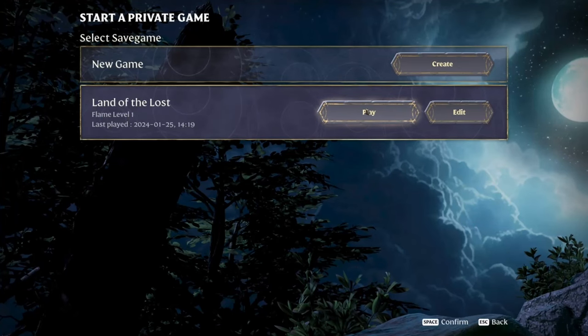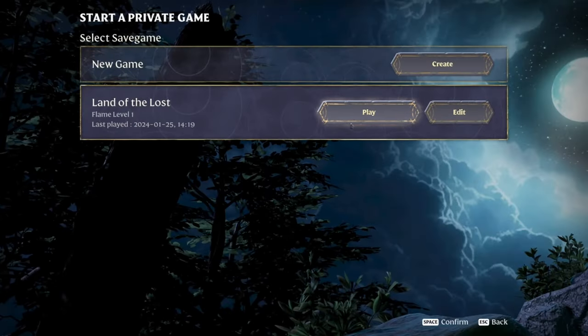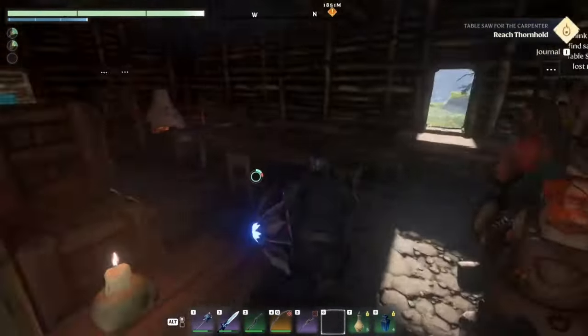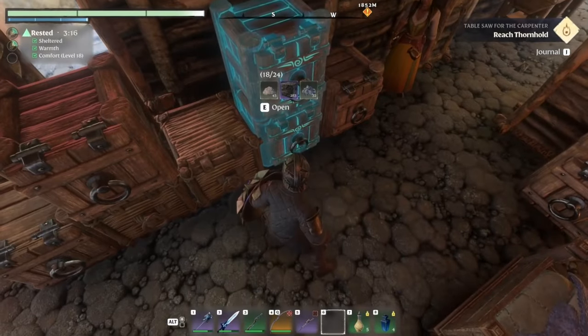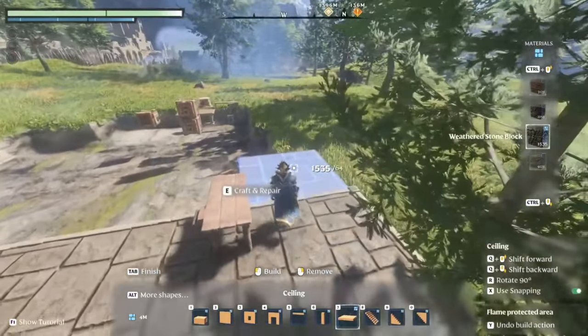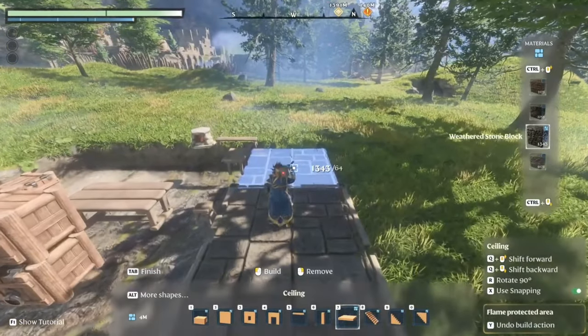Your character is not locked to one server like Palworld. It plays much more like Valheim. When you log off, your character takes its inventory with it and can join any other server, keeping obtained skills and items. The strength of your Flame Altar is server-specific, so keep that in mind as you play with friends.